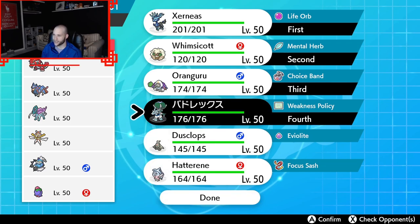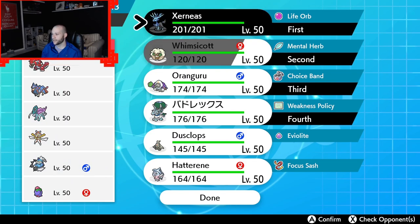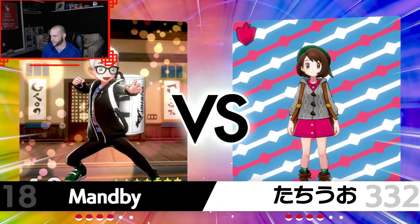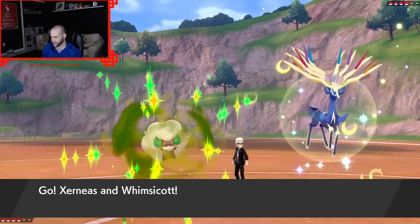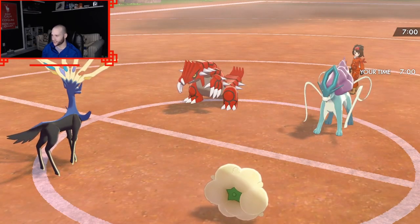Oh my god — who invented Whimsicott? What if Whimsicott clicks Tail Wind turn 1? Please don't lead Whimsicott — that's all I ask. Lead like Thundurus and let me explode, kill both of my Pokemon, and you don't get a Max Airstream boost. Let's see it. No Whimsicott. If they have Whimsicott I might have to improvise. I want to see Thundurus and Zacian. Oh my god — why? They led Whimsicott. Hopefully they click Snarl — I don't have another plan here.